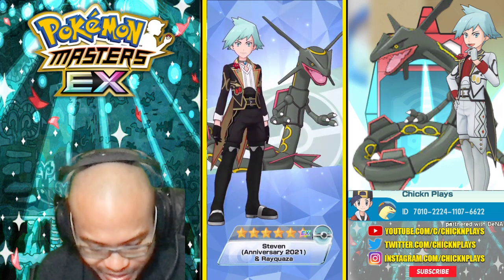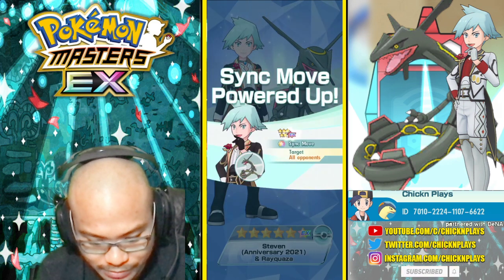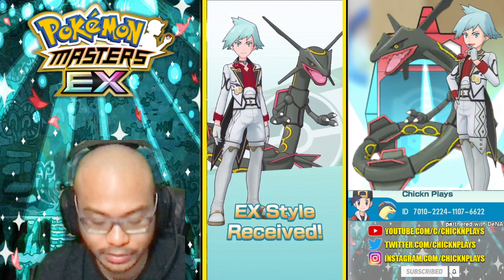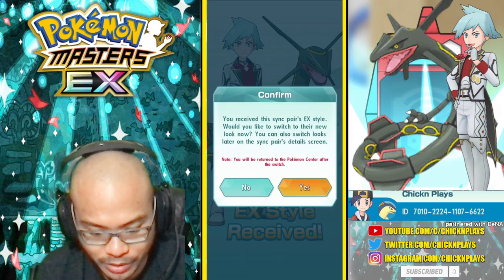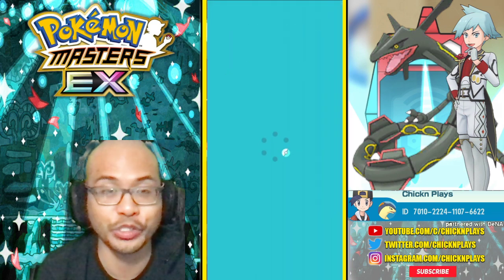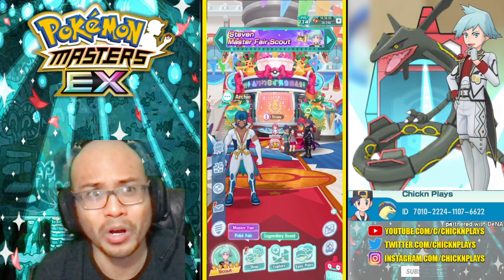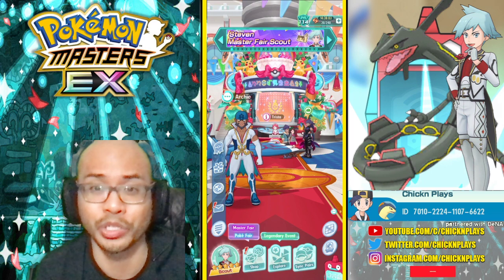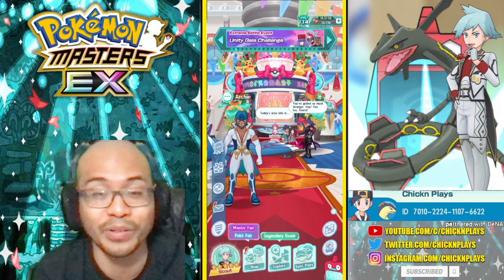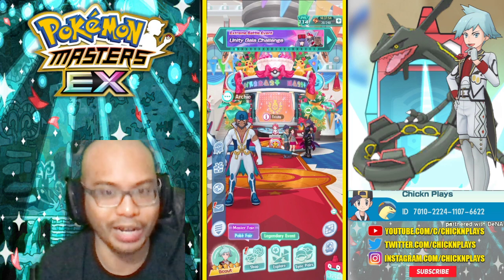There it is — a 6-star EX Steven and Shiny Rayquaza with the new outfit. Magnificent. A+. He does have the option between his white suit and his black suit. A lot of the Master Fair Scout outfits are really nice. The black suit matches Shiny Rayquaza, so in this case he does have that option, as you can see on the right of the screen.